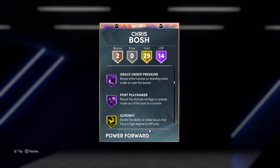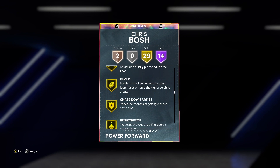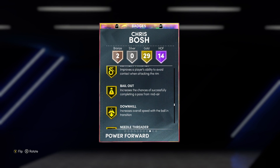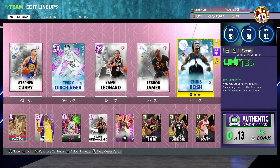Badge-wise Chris Bosh is looking amazing. Gold badges include acrobat, drop step, putback boss, break starter, lob finisher, glue hands, dimer, chase-down interceptor, rise up, blinders, skilled finisher, bailout, downhill, green machine, and mouse in the house. Bullet pass is amazing to have on a center. He's got bronze mismatch expert, which makes zero sense, and bronze worm. That's the full badge breakdown.